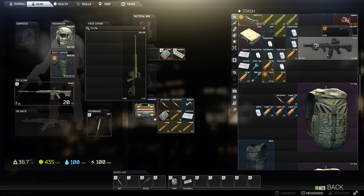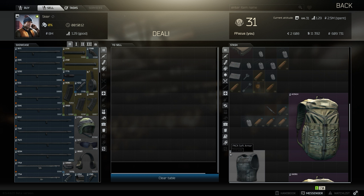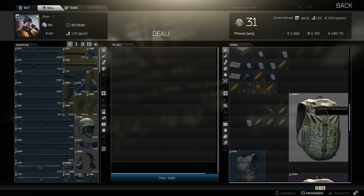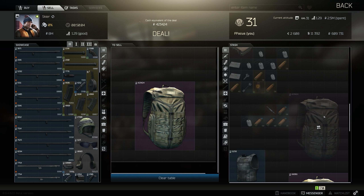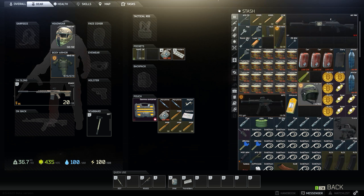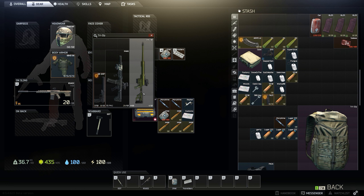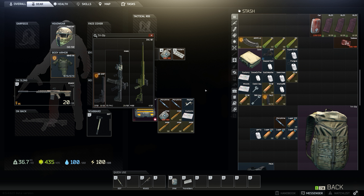Skier doesn't buy weapons, dog tags, or anything like that. But here's a trick to get more money out of Skier. Open up a backpack, drop in a DVL, an M4, and an SR. If you go back in to sell the whole bag, he'll actually buy it for 423,000 rubles. He won't buy those weapons by themselves, but if you shove them in a backpack and they're not too damaged, he will buy them. This is an easy way to help level up Skier — just toss in some weapons you don't want inside an MBSS, scav bag, or pilgrim bag and sell it to him.